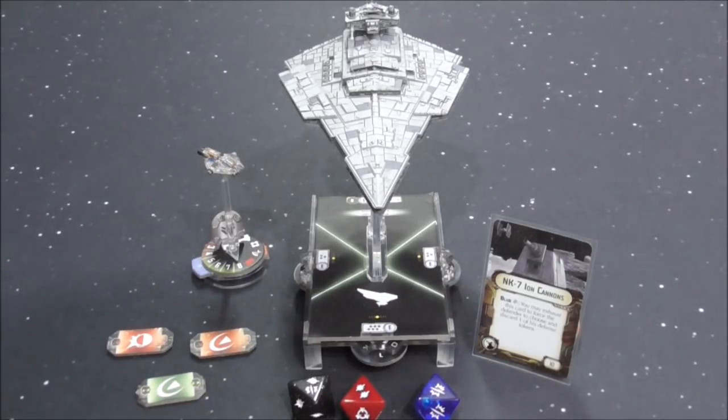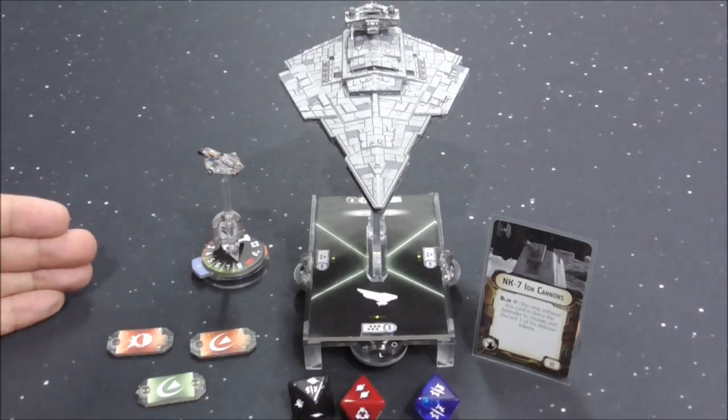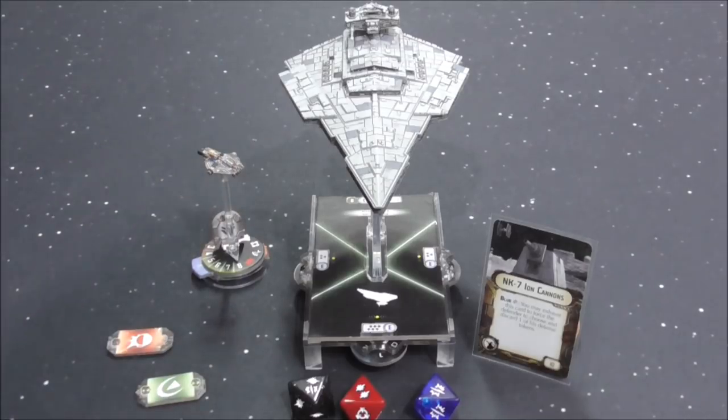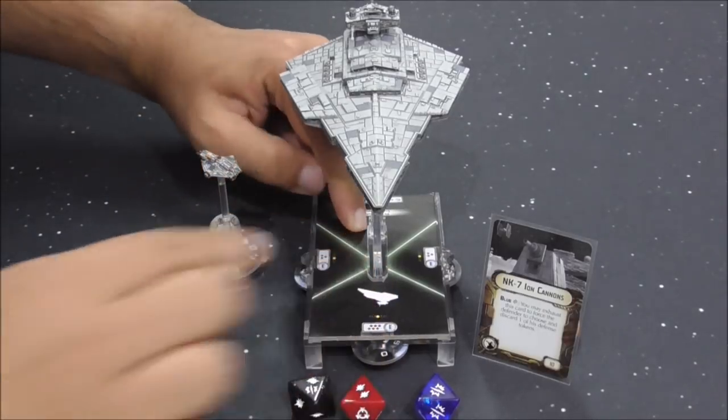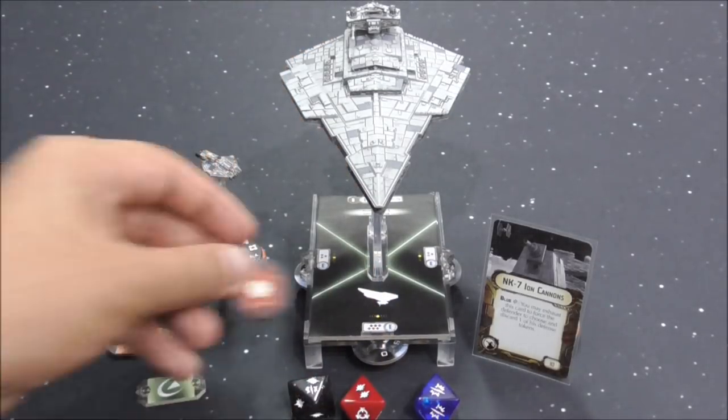Next up: NK7 Ion Cannons. You may exhaust this card to force the defender to choose and discard one of their defense tokens. We choose this critical effect, so they're forced to discard one defense token — they'll probably discard the redirect. Now we apply damage: brace and redirect means 1 to the front and 1 to the side, with 1 left going face down onto the hull.